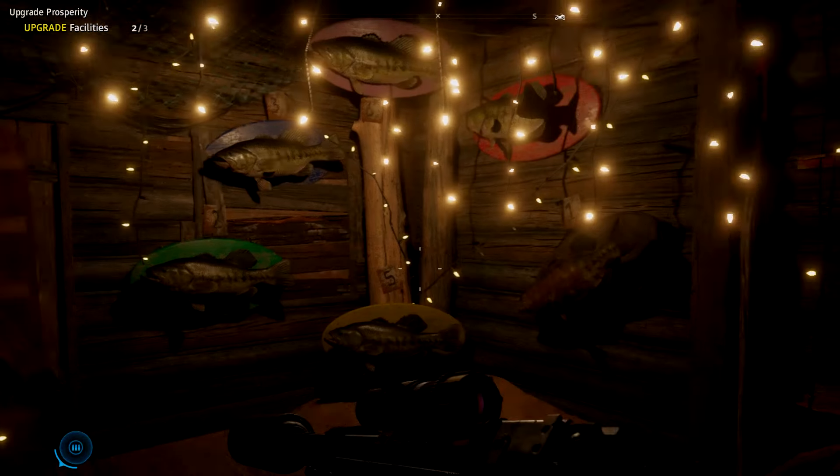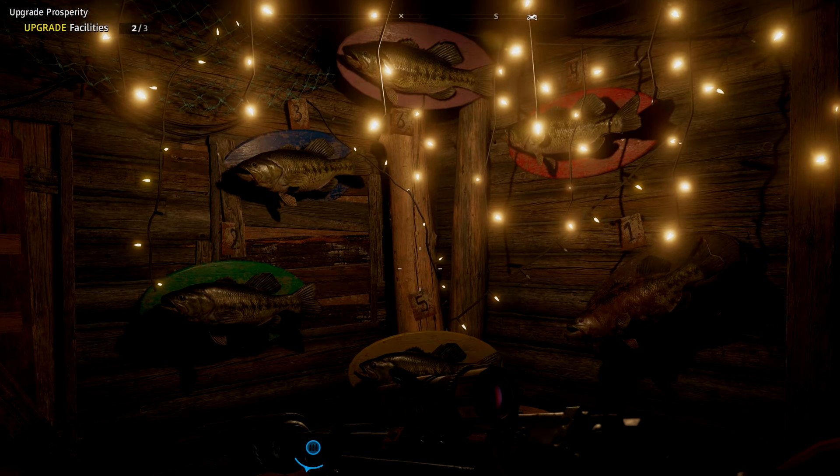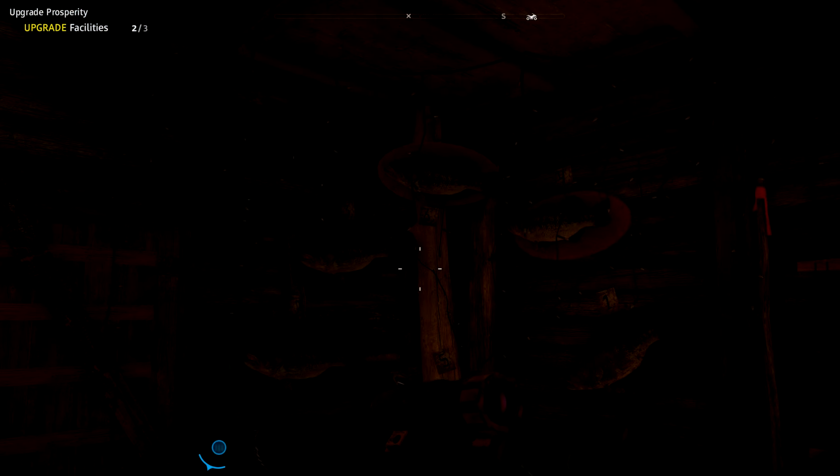Activate the generator and then watch the fish. First number, second number, third number, fourth number, fifth number, and then sixth number. The numbers are all above the fish. Whatever fish moves, that's the number.